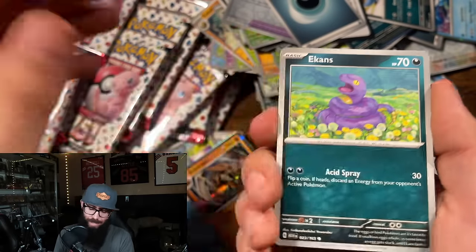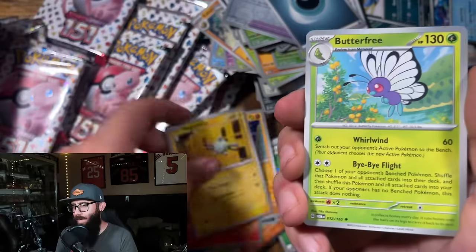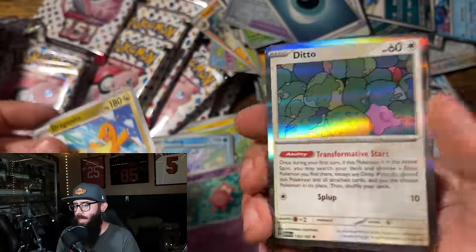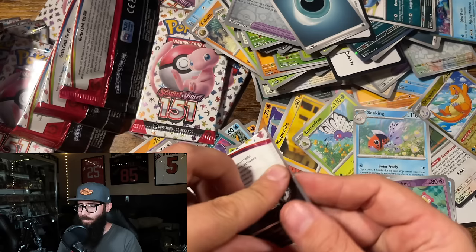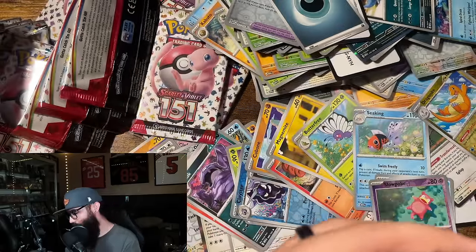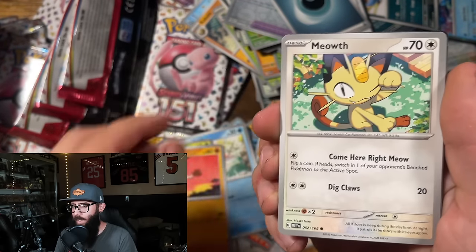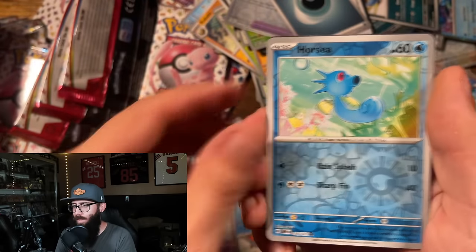So that was the first hit that we didn't really need, and that's okay. We got a little roll of hits. Magnemite, Butterfree, Seaking, Lapras, Slowpoke, Dragonite, Ditto — still got quite a few packs. I gotta come up with a better system — just tossing these packs everywhere. Magikarp, Oddish, Mankey. Oops, we're skipping — Horsea.